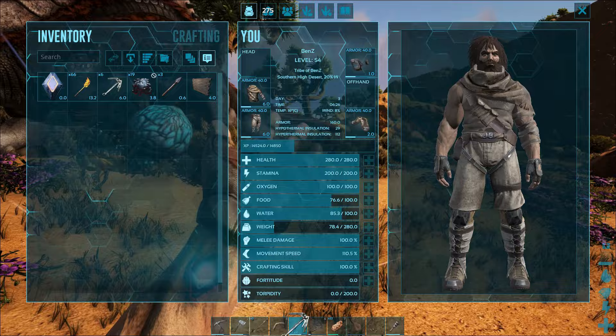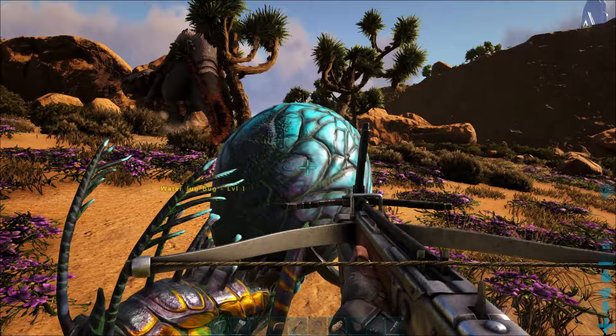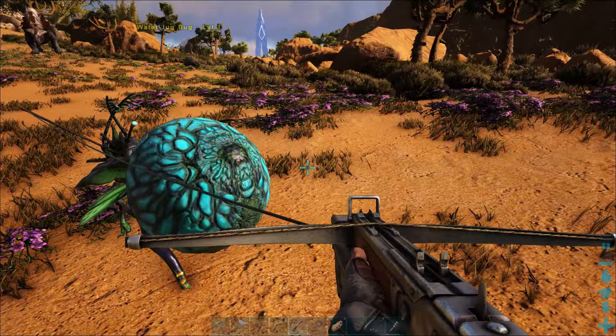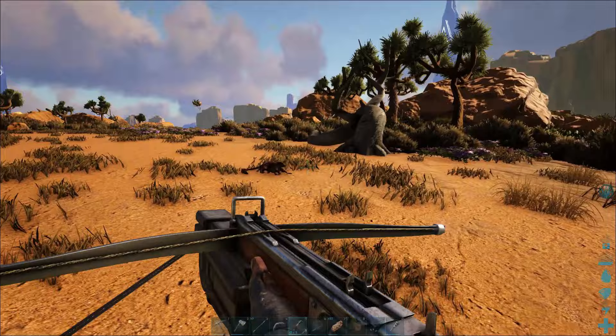We've got our water one here. We're going to swap our grapple hooks out now. What you need to do is hit them when they're walking — when they're on land — and also we don't hit the pouch, we hit the actual jug bug itself. If not, you will miss it. Now all we've got to do is just drag it back to our base, and once we're there that's when we can start the struggle of getting it into the enclosure.